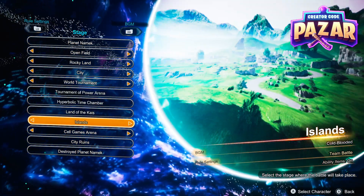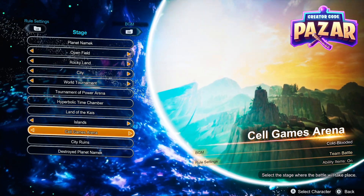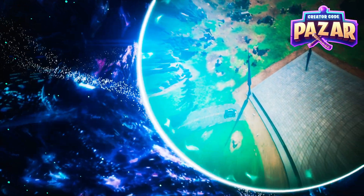From here you can choose your stage — you can choose any of the stages. Let's say we want to just fight at Cell Games Arena. We just click A and then we'll head into the character selection screen.